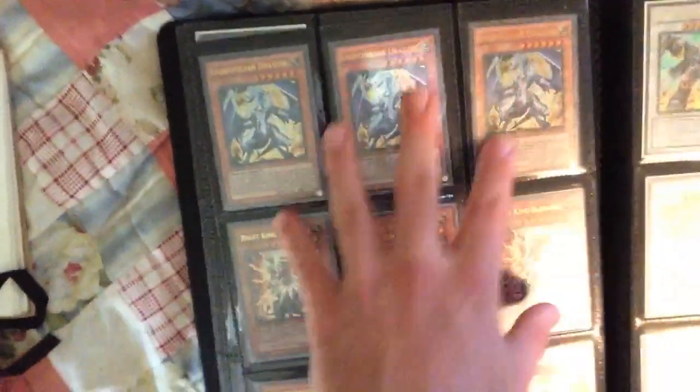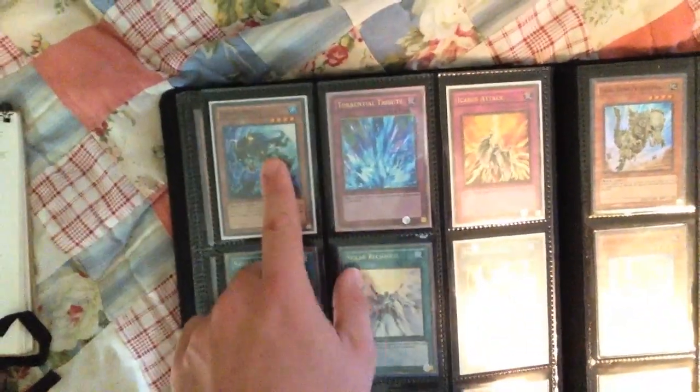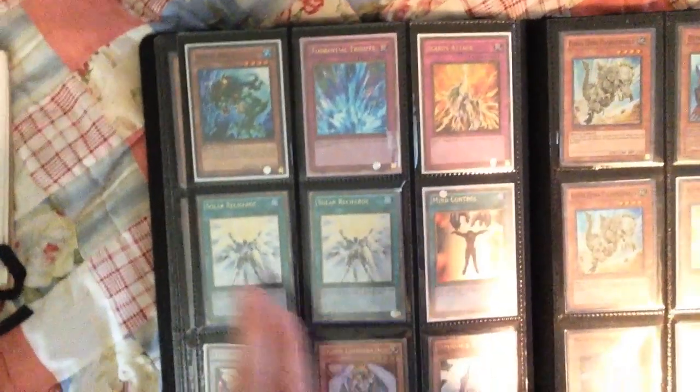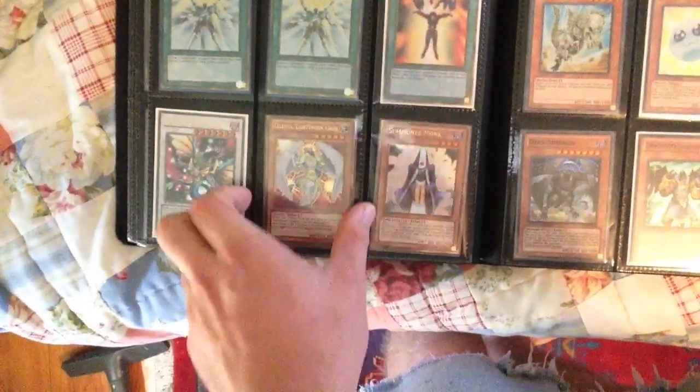More Ultra Rares! We've got three Ultra Light Pulsar, three Ultra Barbaros. We also have more Ultra Rares from the Tin. Then a DT Geeshki Beast, a Gold Torrential, Gold Icarus Attack, Gold Solar Recharges, Gold Mind Control, Ancient Pixie Dragon, Gold Celestia, Gold Monk, and now the Super Rares.